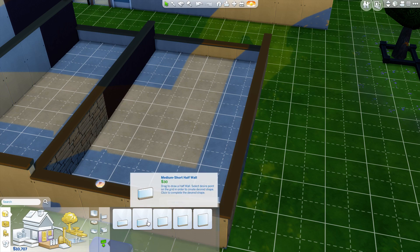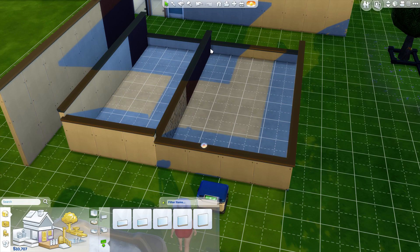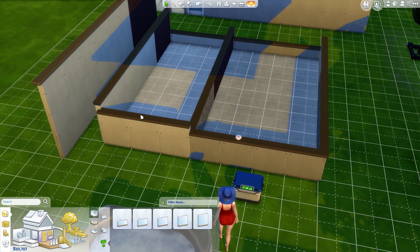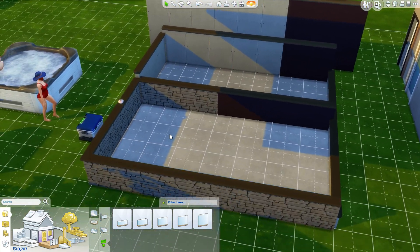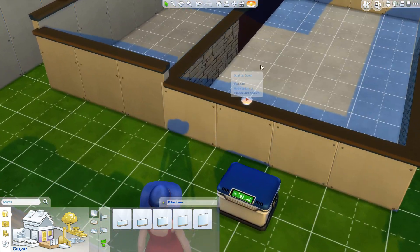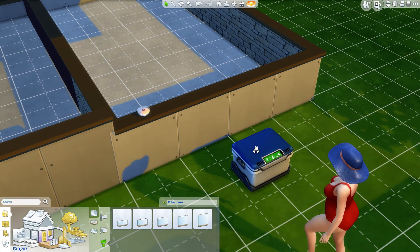There is the medium short half wall, the medium half wall, the medium tall half wall, and the tall half wall. So there are five different levels. They have a little trim, and you can actually place an item on the half wall, which is really nice.